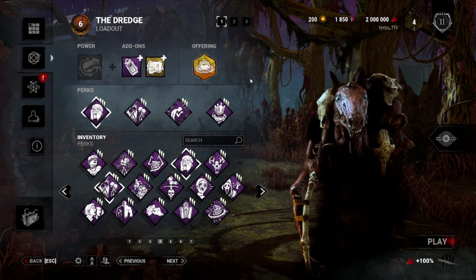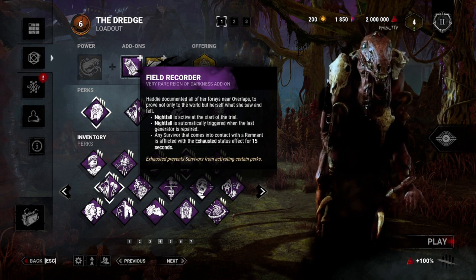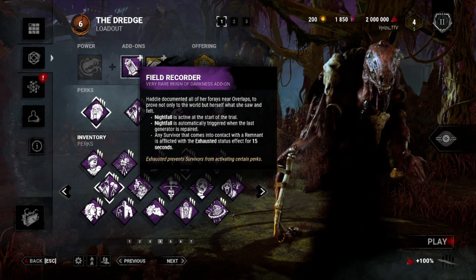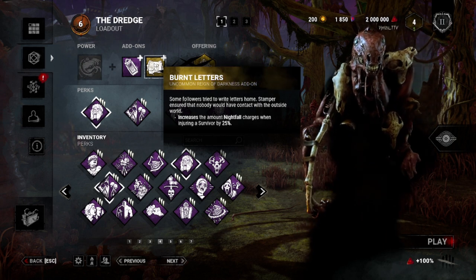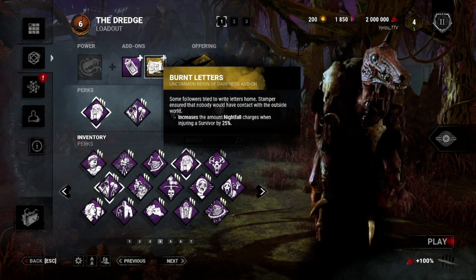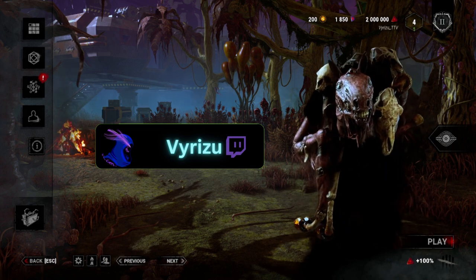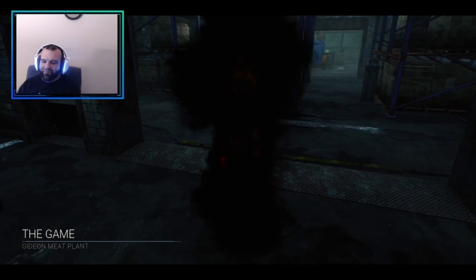We're bringing along two particular add-ons that help with this build. We have Field Recorder, which activates Nightfall to start the trial and also automatically triggers when the last generator is powered on. We want Nightfall activated as much as possible, so we have Burnt Letters — anytime I hit a survivor it increases the charge of Nightfall by 25%. That's the build, let's get into it. Come follow me on Twitch if you want to see me kill some survivors live.